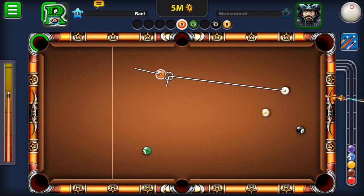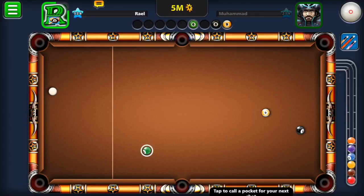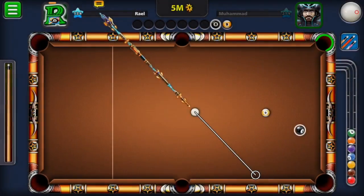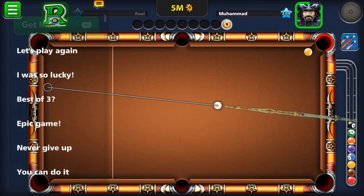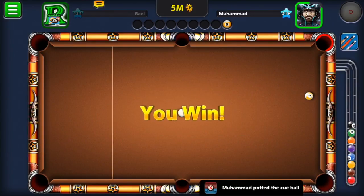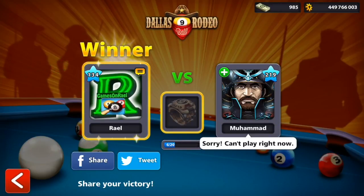I'm putting the green in. All I had to do now was get the black, but I was unlucky — I didn't make it in. But look what happened — this guy almost made it with the yellow nine ball, wanted to end it like a hero, missed, and then he just quit it once he saw the white ball situation. Obviously I won this match — moving to 6 out of 20.